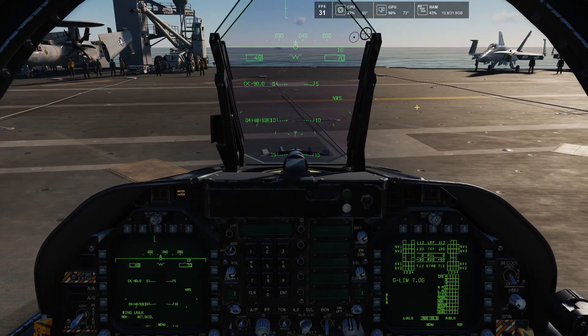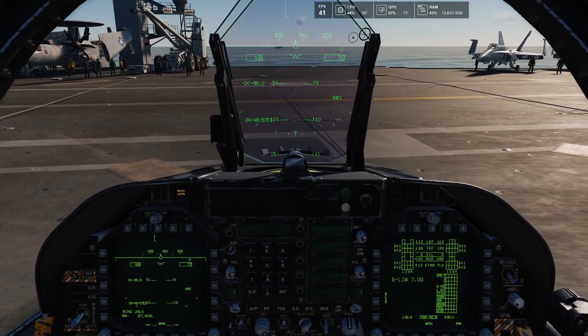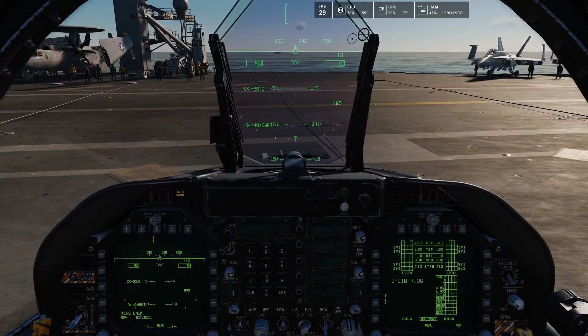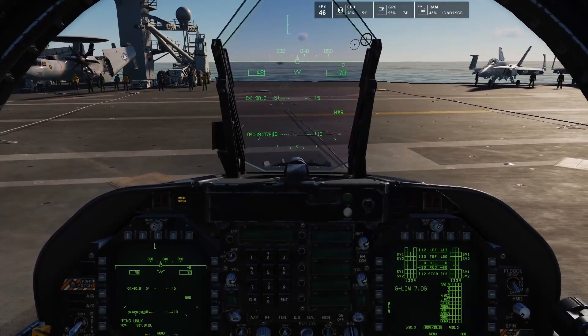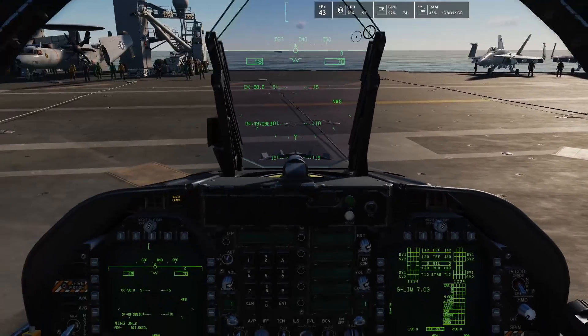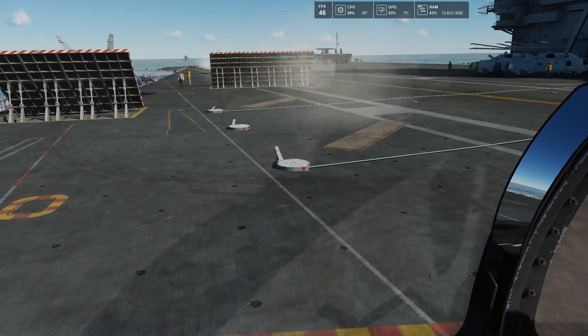If we hit the key binding Alt+Enter, it refreshes the game's full screen mode, and typically you'll see a 10 to 15 FPS jump. It takes a second to spool up, and you can see now we're up to as high as 45 FPS.